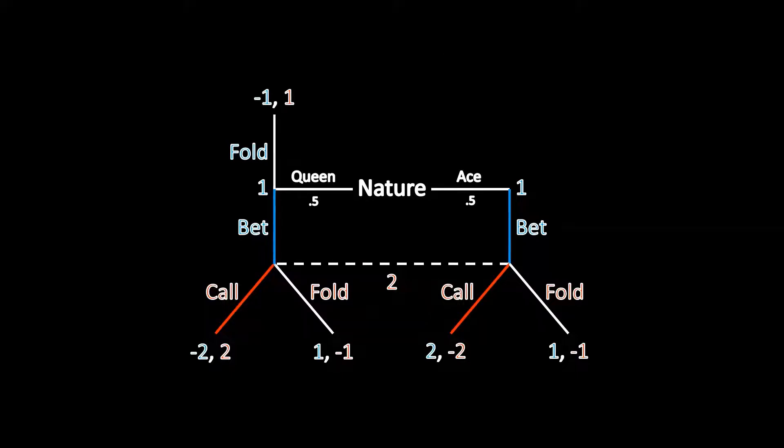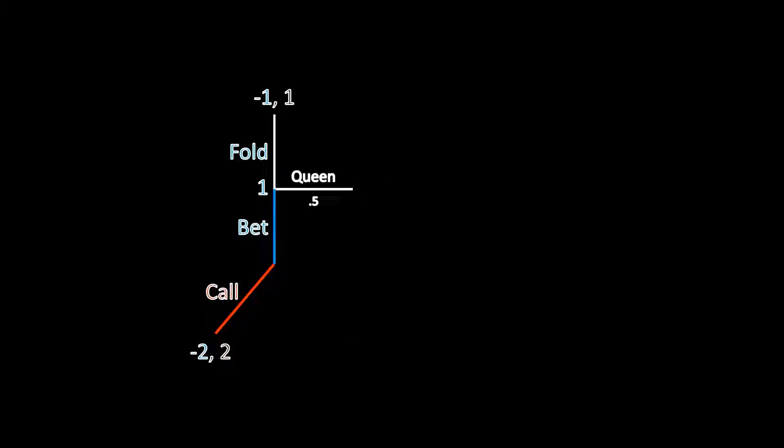Putting that back into the game tree, the last thing to check is whether the queen type has a profitable deviation. In fact, he does. If the queen type follows his original strategy and bets, Player 2 calls and he receives a payoff of negative 2. If he deviates to folding, he receives negative 1. Thus, we have no pooling equilibrium.